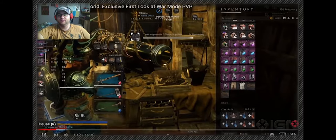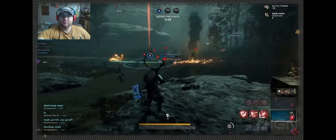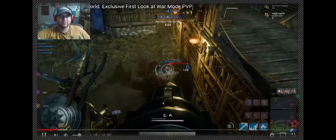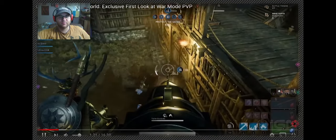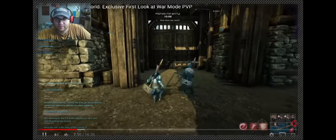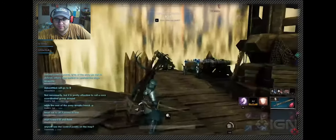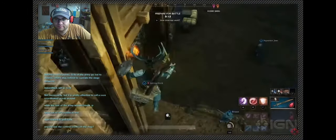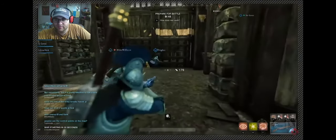As a defender, we want to keep those capture points up and stop them at all costs from taking those points. Because if they take those points, they'll be able to batter down our gates, and then eventually try to take the fort itself. She's got a musket - she's at the very top of the structure and dropping down.